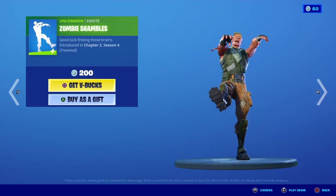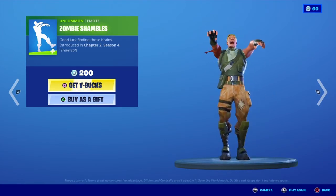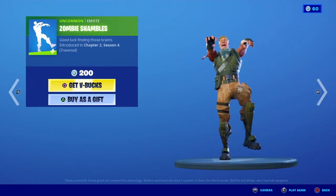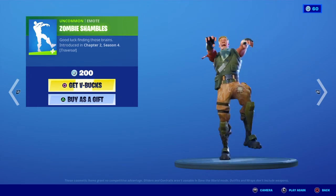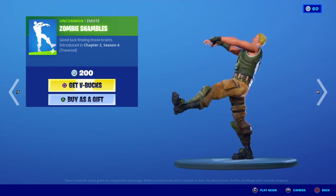Moving on, we have Zombie Shambles — 'Good luck finding those brains.' I believe this was introduced this season. It is a traversal emote — if you don't know what traversal means, it basically means you can move while doing the emote. It costs 200 V-Bucks, and this is the emote.